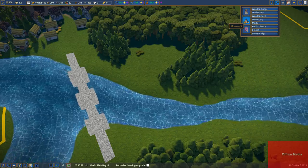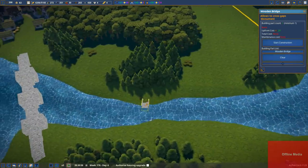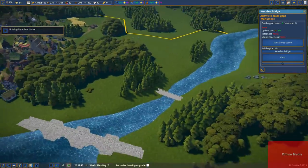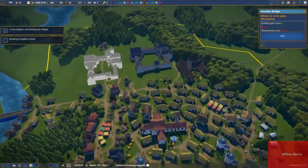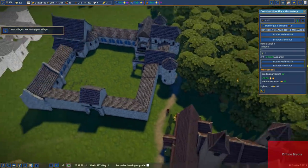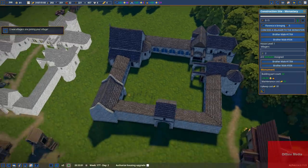Let's go with our wooden bridge. This one goes this way like that — 80 planks, we can afford that easily. Start construction — boom, done. So this can now be settled; otherwise this island is completely inaccessible. Did we finish the monastery yet? No, not yet — but the herb garden is in place, excellent! We do need a couple more villagers. We can't finish it until the apiary is finished. Florence is bringing five planks to come and finish this.